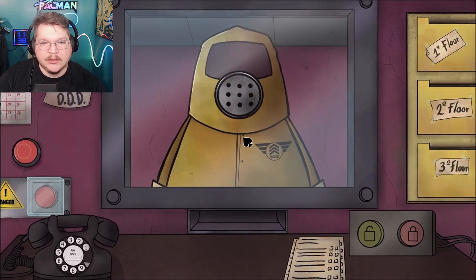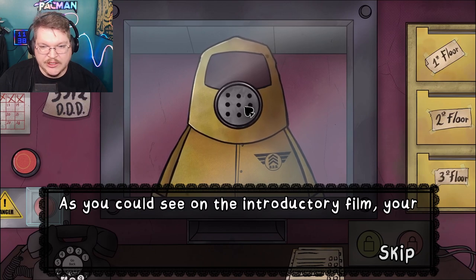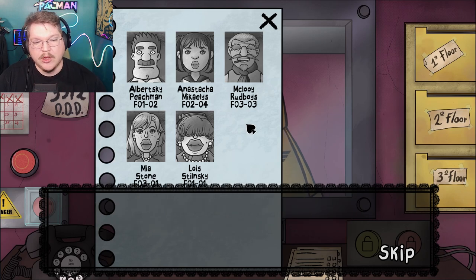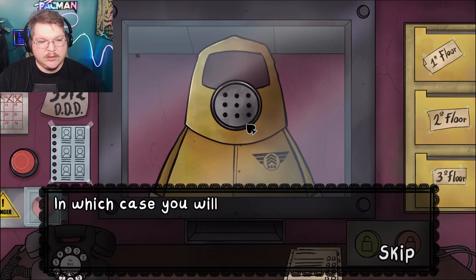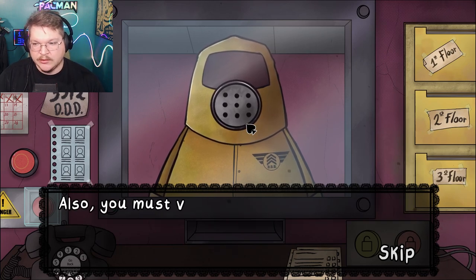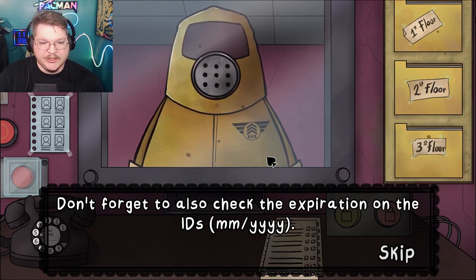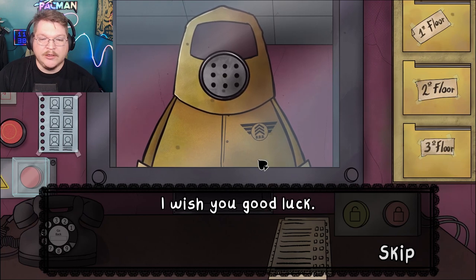Alright! 'Congratulations on your new job. Your job is to verify the entry of neighbors to your building. Each day there will be a list of individuals who will request entry. It's possible that there are individuals who request entry that aren't on the list - in which case mark on the checklist that they are not on the list and proceed to question the individual. You must verify the ID and entry request are correct and have the respective DDD logo. Don't forget to check the expiration date on the IDs.' It's February 1955 - got it!